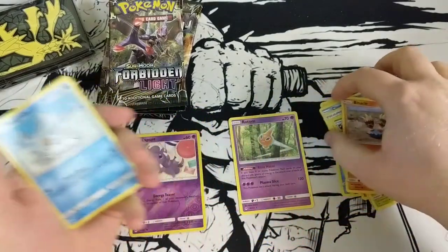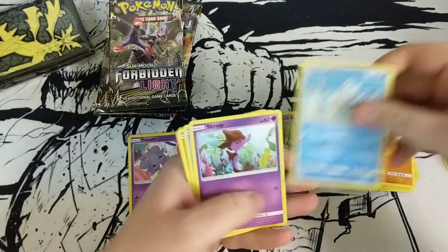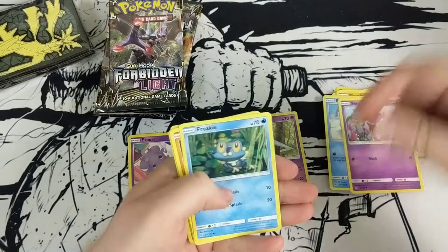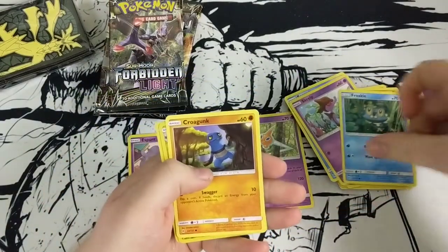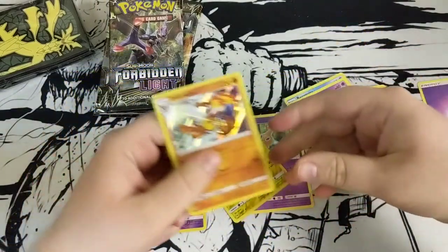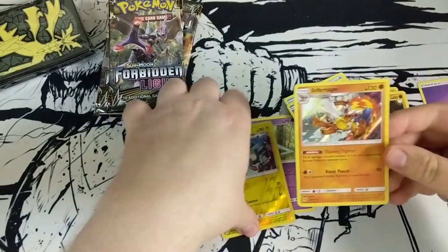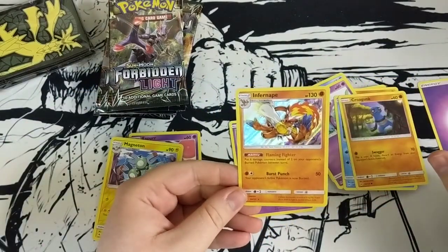It's not just Gogoat — isn't Toxicroak also in every set? I'm seeing some new stuff like Shrub — I haven't seen a lot of Shrub — but here's Croconaw again.